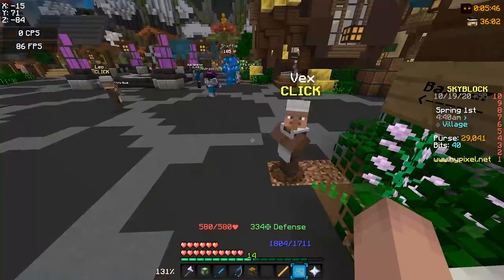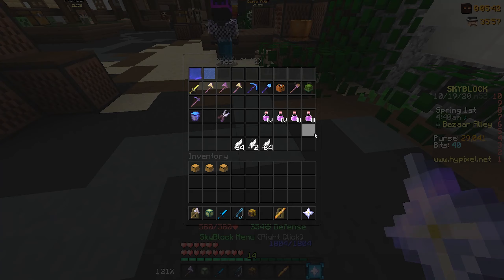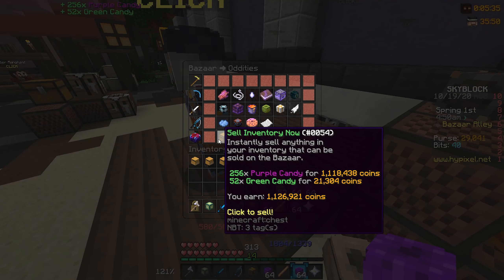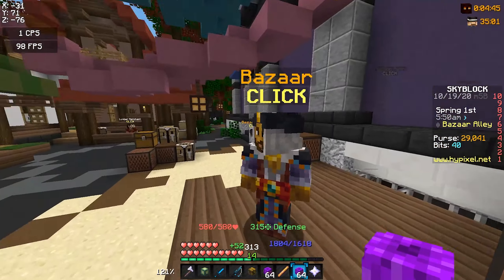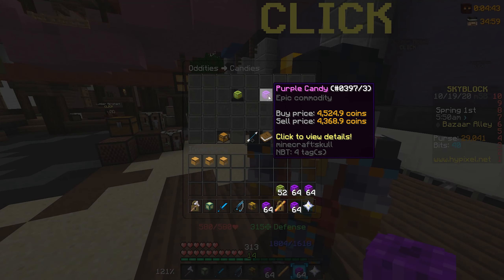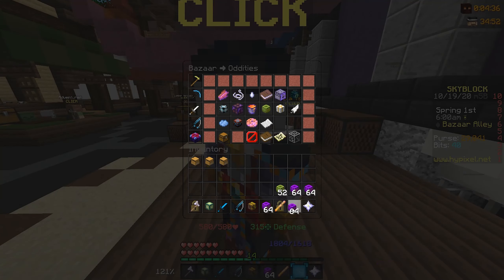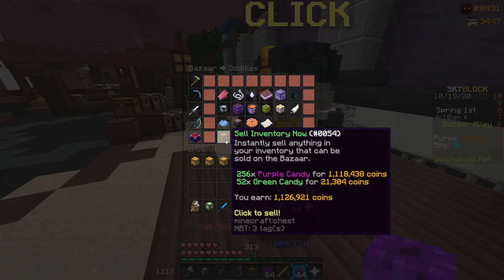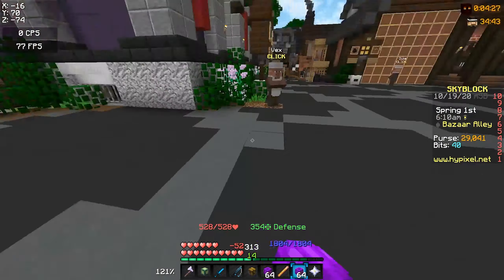Another thing I want to mention: I know I put up those bonzo staffs and said I had about 4.2 mil total, but I also have a bit of extra money. In my trick-or-treat bag I have four stacks of purple candy, which would sell for about 1.1 mil. I made an investment — when the spooky festival is happening, purple candy prices are pretty low, so I bought a bunch. We're gonna make like 400k profit or something if I sell at the right time.